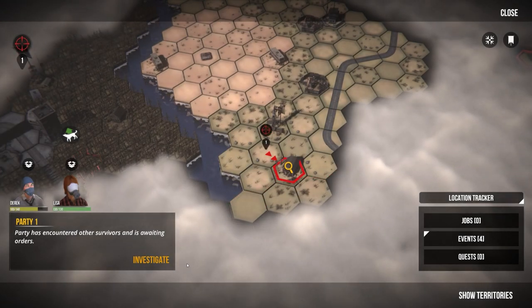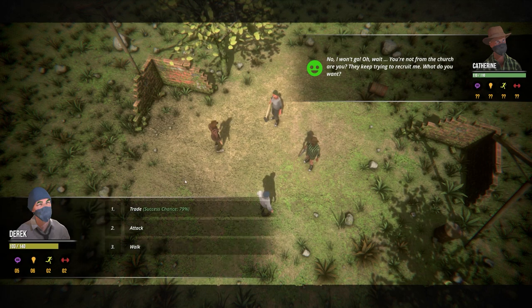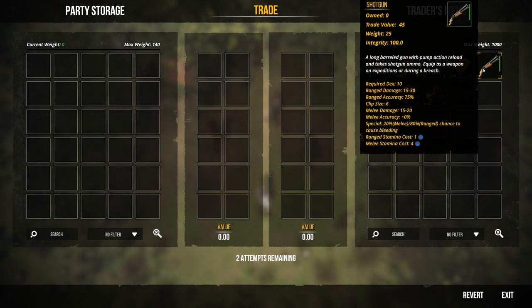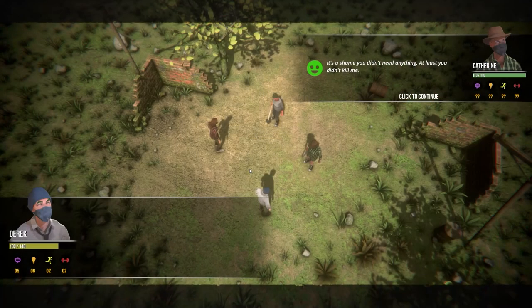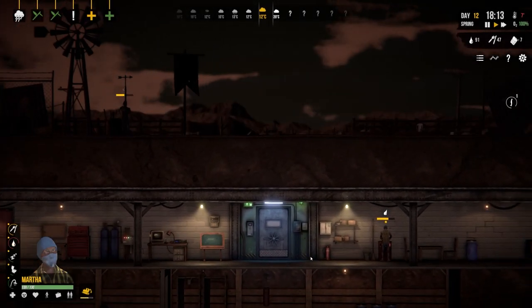We've got an encounter with some survivors in the grass. They keep trying to recruit me - not from the church though. We can try to trade with them - they have a shotgun, rice seeds, and lenses. I'll exit that as we've got nothing worthwhile to trade. Sadly our charisma doesn't go up because no trades were made.